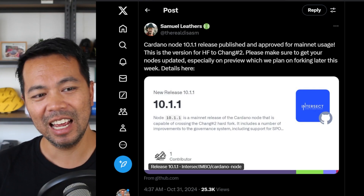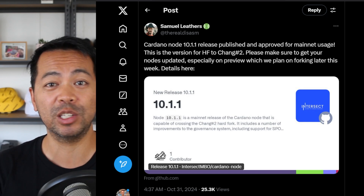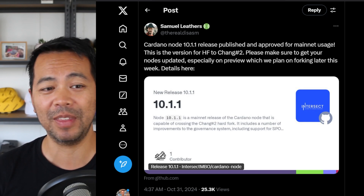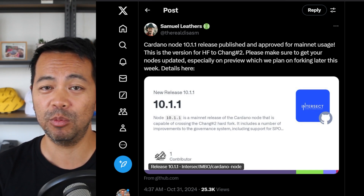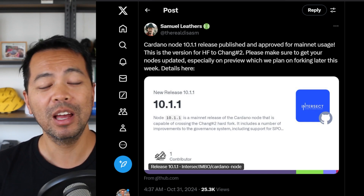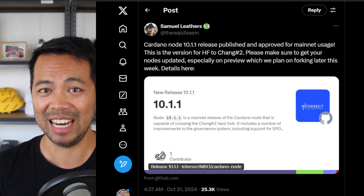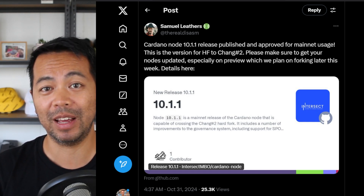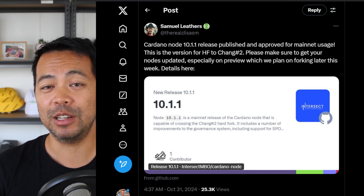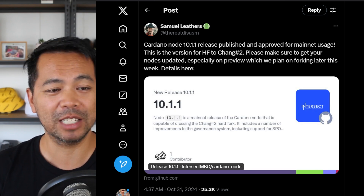This is the next version of Cardano nodes — the software that runs all of the blockchain nodes out there. We're up to version 9.2.1 at the moment; that's what I'm running on my Cardano stake pool. But version 10 has been released and it's ready for mainnet. We're going to see this start to be rolled out on the preview and test net networks very soon.